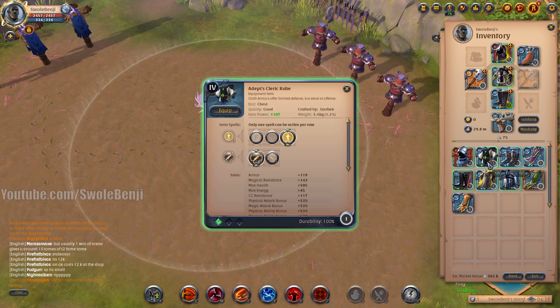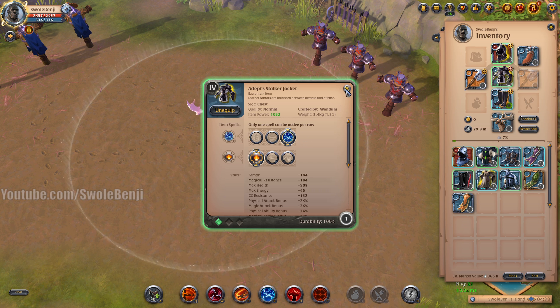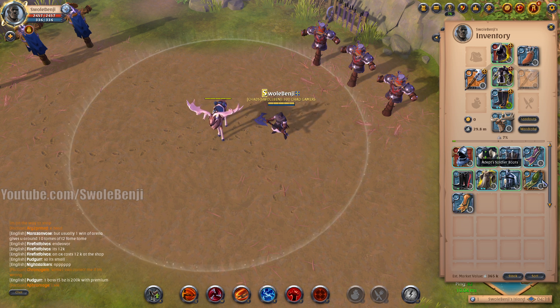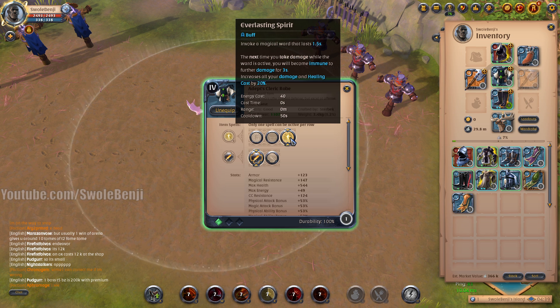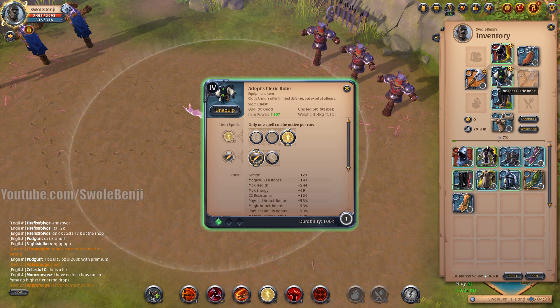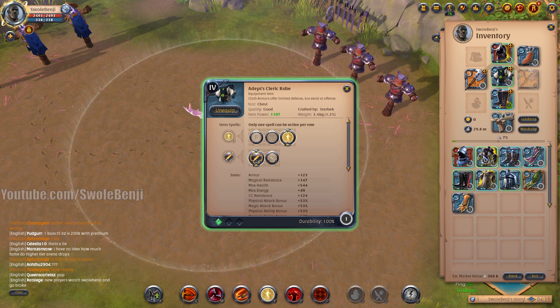For the all-in build with the Stalker Hood, the Stalker Jacket scales really well after you've shredded their armor, and it's cheaper than the Hellion Jacket. I use the Stalker Jacket with Electric Field. For raw damage and immunity, the Cleric Robe lets you immune the curse explosion — it gives a 20% damage increase and turns you into a clothwearer so all attacks deal more damage, but you are less tanky. Think of the Stalker Jacket as beginner mode and the Cleric Robe as expert mode.